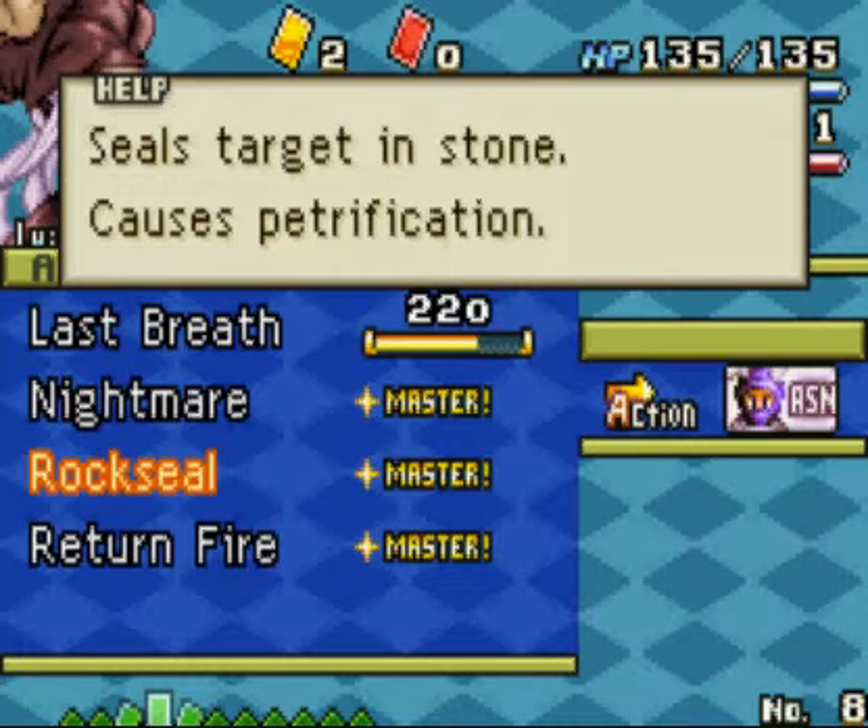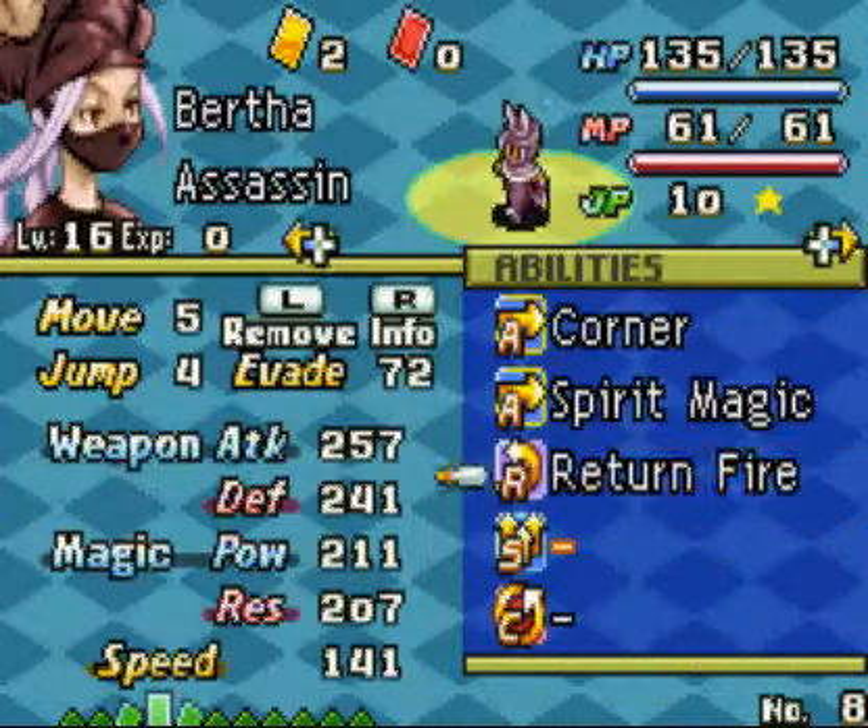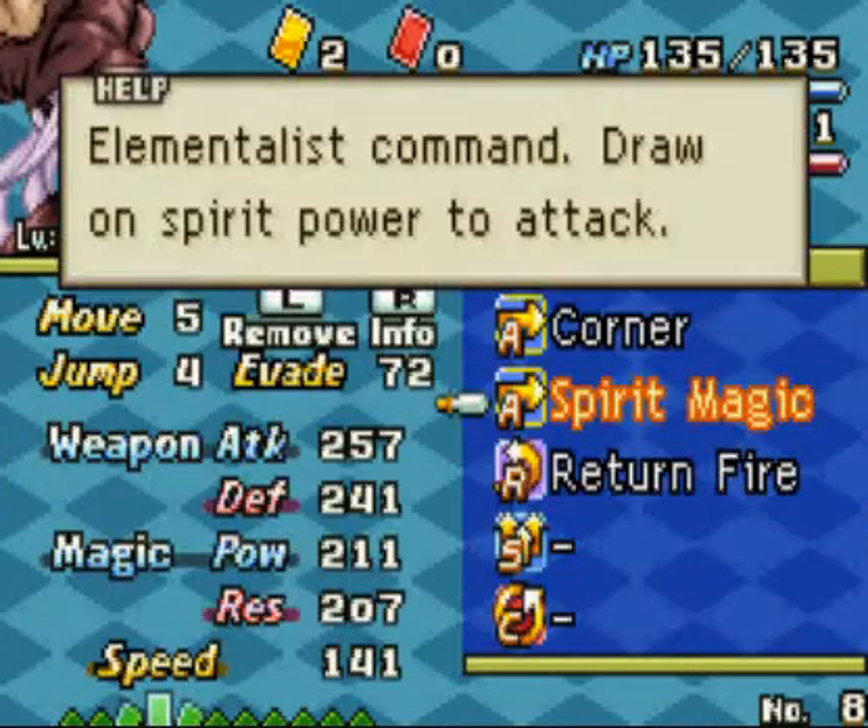She's also learning Rock Seal, which seals the target in stone and causes petrification, along with Return Fire. She's also backed up with Spirit Magic.